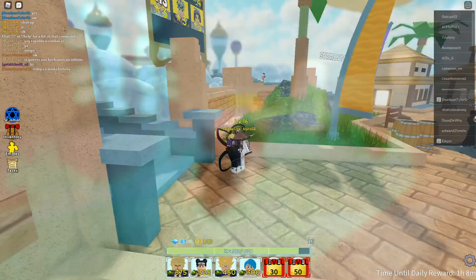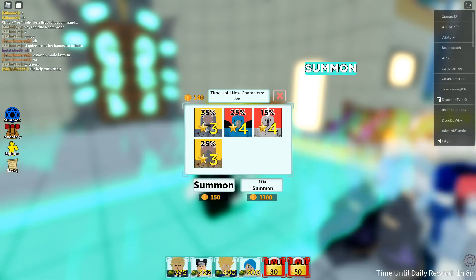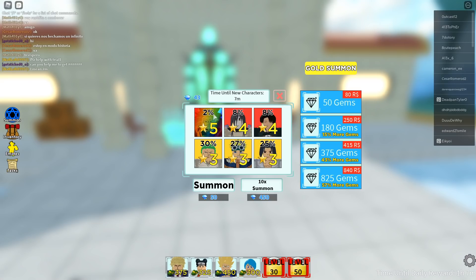That actually isn't even that much because just to summon 10 things you need 450 gems. I've been having a lot of fun playing this game - I really like tower defense games and this one is really different. The best units in the game are the six-star units. If you get multiple five-star units and combine and evolve them, you can get six-star units.